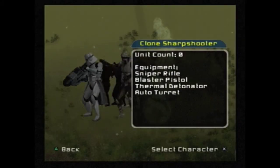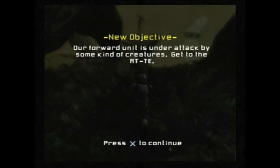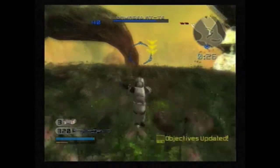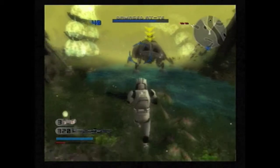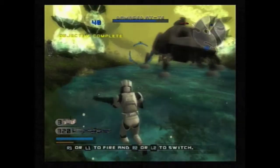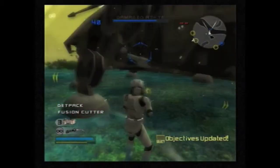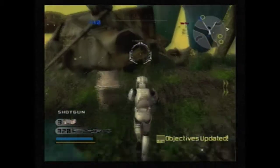One thing you'll notice in that cutscene is you caught a glimpse of the far draw distance and low detail character models that exist in this game. The game really doesn't even try to hide those. They've been the same character models from the first game, so at a long draw distance they go down to a more simplified version of the character model to conserve framerates on such a large-scale map.